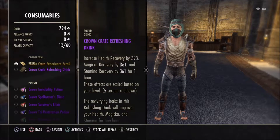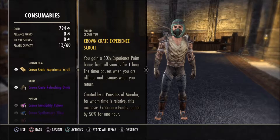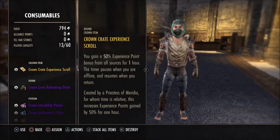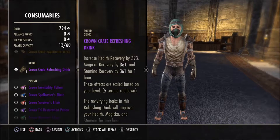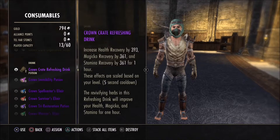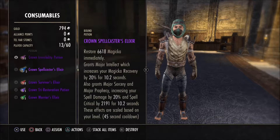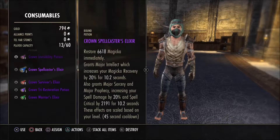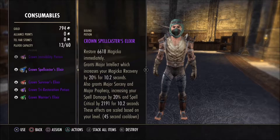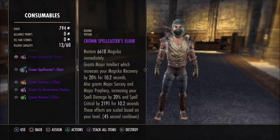We've got a new Mimic Stone and an Experience Scroll — 50% experience for one hour, that could be good, I like that. We've got a Self-Refreshing Drink which increases health, magic recovery, and stamina recovery. We've got invisibility — disappear for 4.5 seconds. Grants major intellect, magic recovery by 20% for 10 seconds, grants major sorcery increasing spell damage by 20 and spell critical by two phases for 10 seconds — that's a really good one.